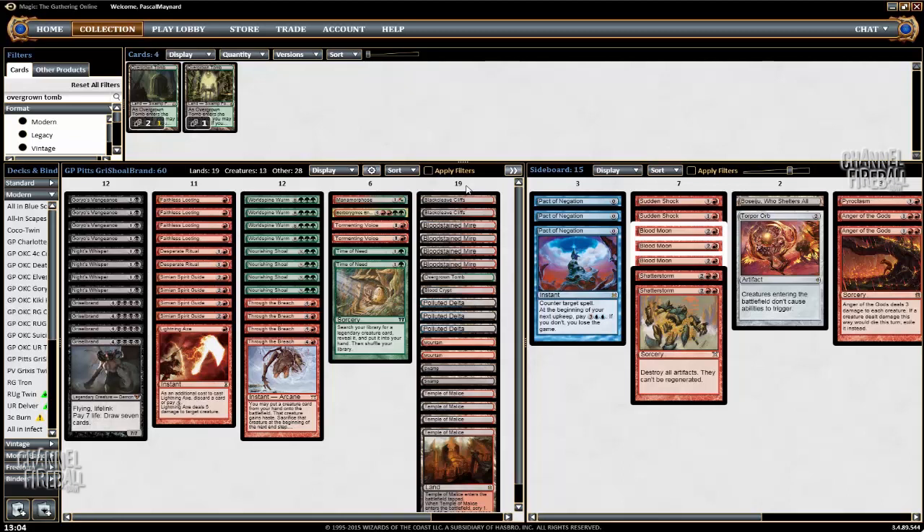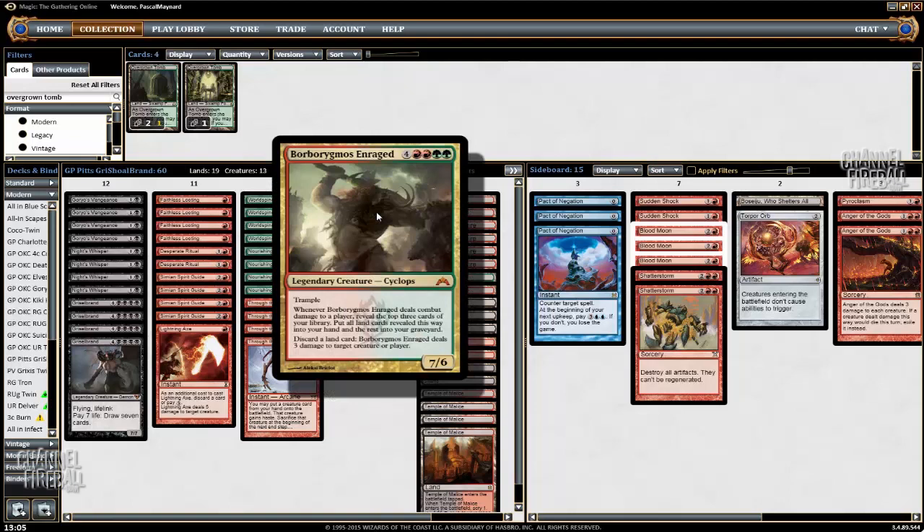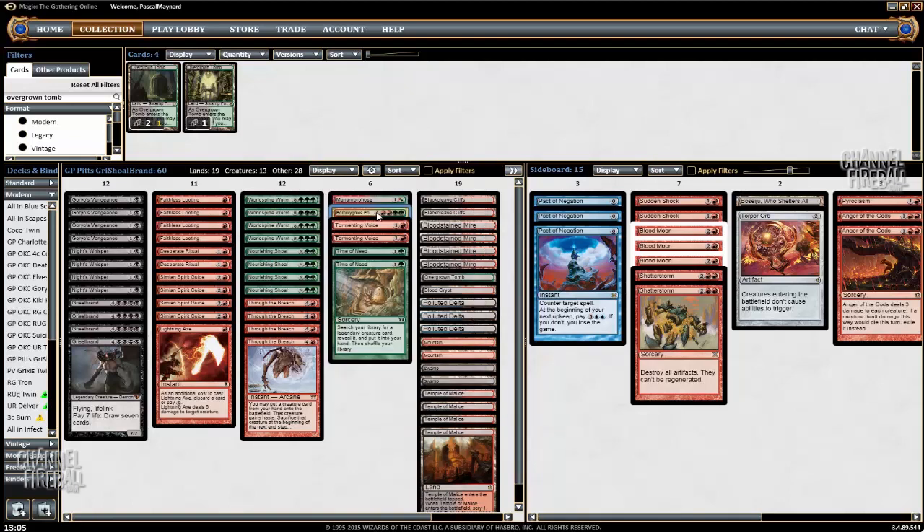That might have happened too often because one of the mistakes I made was that in most of my matches I should have been attacking first with Grishoal Brand rather than going off and only attacking after if I needed to. That was because I wanted to keep the option of putting World Spine Worm into play with Through the Breach and still have an attack step. In the perfect scenario you don't have to attack with Grishoal Brand first, but realistically I should have been doing that — though it would remove the option of killing with World Spine Worm. Since we added Time of Needs, I can fetch my Borburgmos, so I figured having only one should be okay.